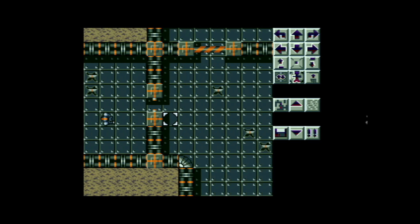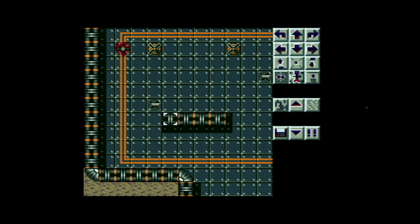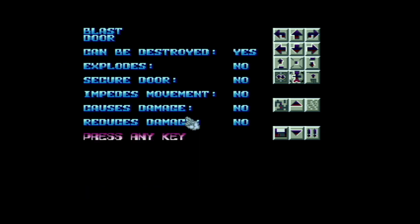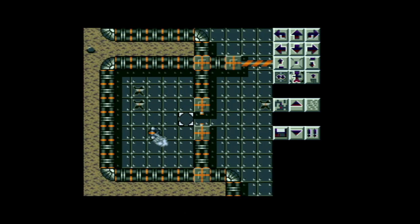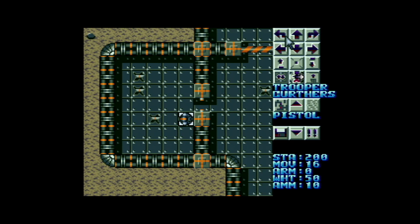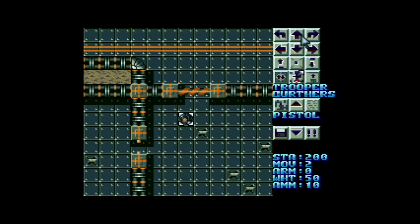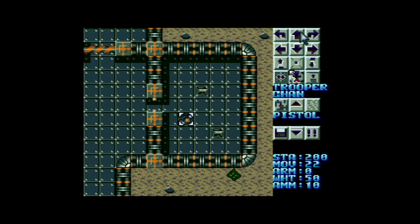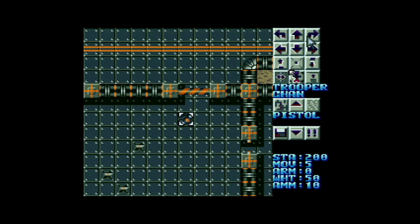I need to get these units up to the fuel drums — I'll give them two fuel drums each to destroy. And I have to get through this here — this is a blast door, can be destroyed: yes. I'm not sure if I can open it, but I think I'll just shoot it when I get close to it. So I'm going to start moving the unit towards the door, and I'm going to get him fairly close to it because pistols are not that accurate. I'm going to do the same thing with Trooper Chan, and then at the next turn we'll have a look at how you actually fire.